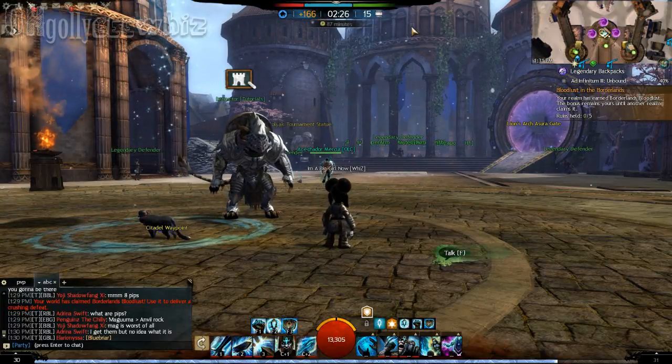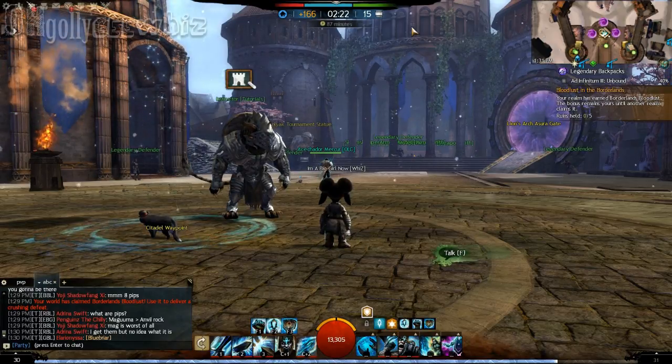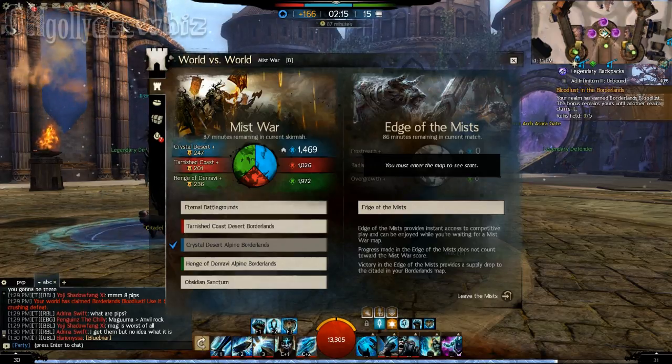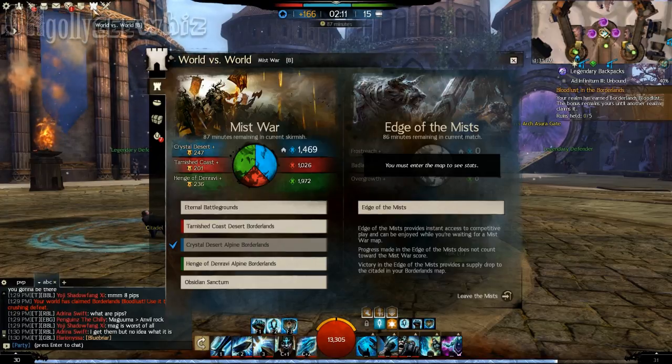Hey guys, I'm just showing how to reset your points for World vs. World. To go to World vs. World, you would just press B or click the icon that looks like a castle.